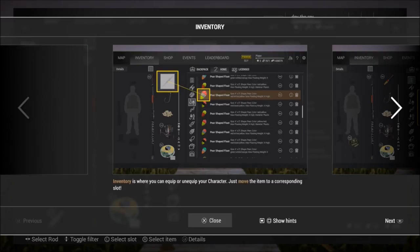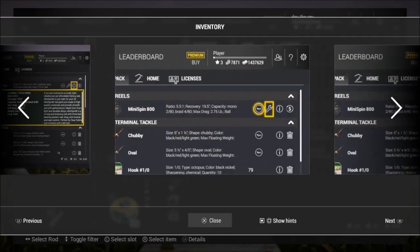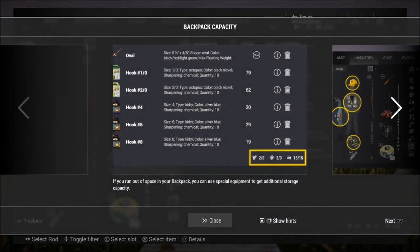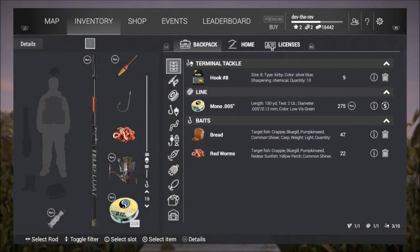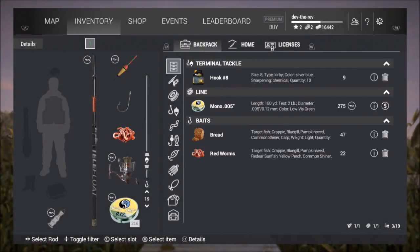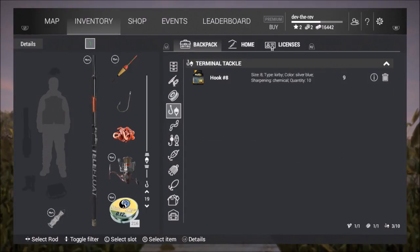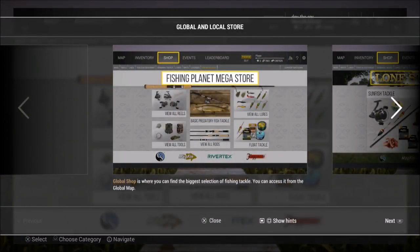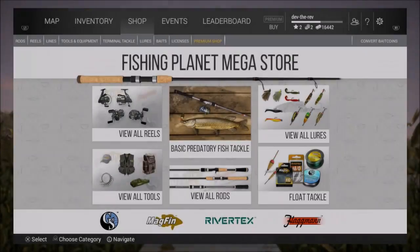Inventory - to where you can equip or un-equip your character, just move the item to the corresponding slot. You can get more details on an item by pressing I. What have we got here? I've got hook number 8, mono line 0.005 inch. Shop - oh, global shop where you can find the biggest selection of fish tackle.